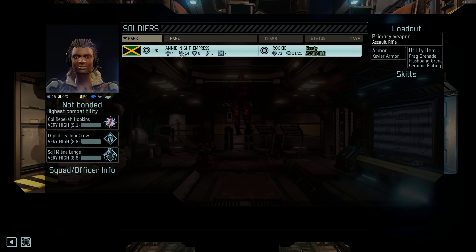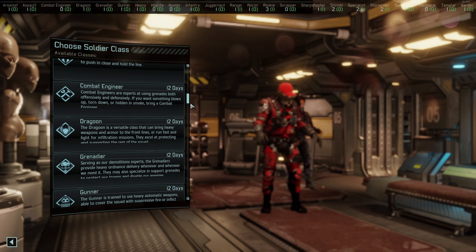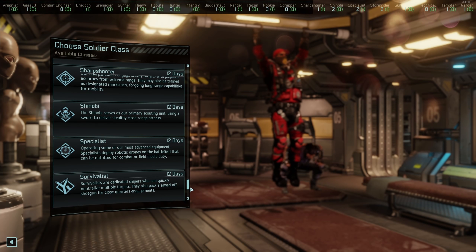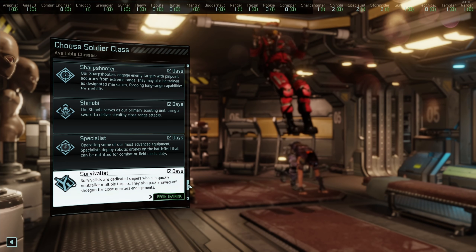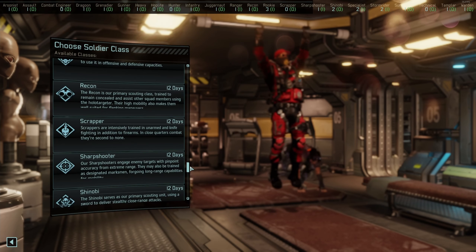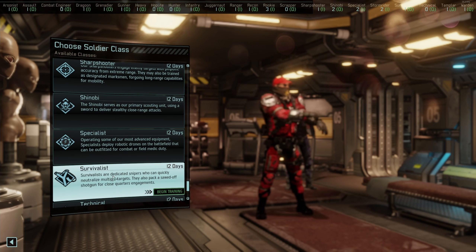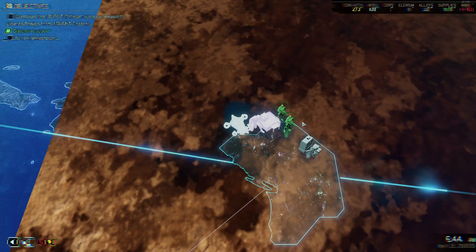I need to have another look at the class — 14 mobility. We could also take some more shooty class, more frontline, but 14 mobility seems a little low. I'm really leaning towards one of those Sharpshooter classes. There's also the Hunter — kind of a Sniper Rifle class, but it's more like Snapshot. I think that's too low mobility for that. Let's go for Survivalist.